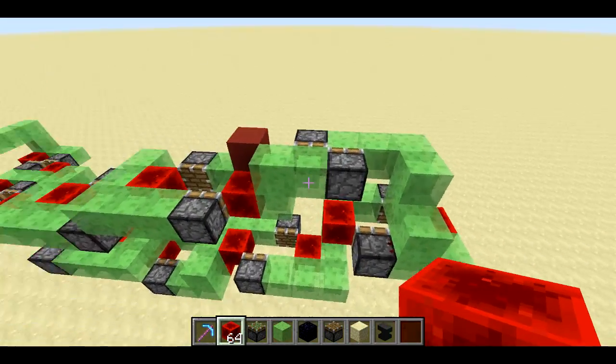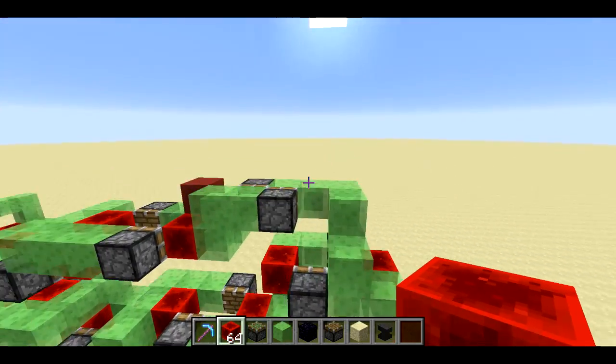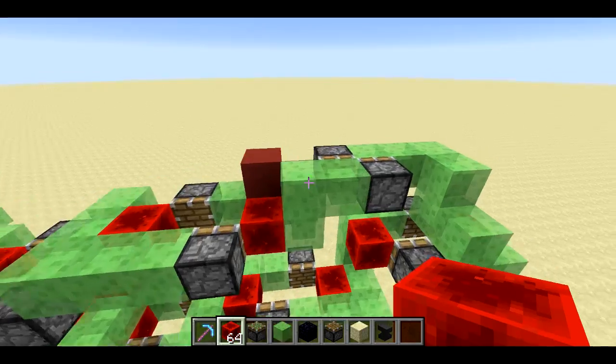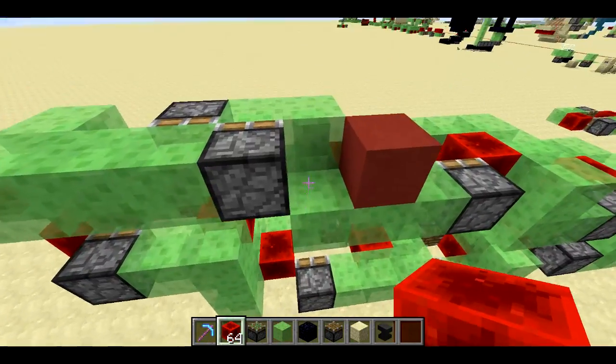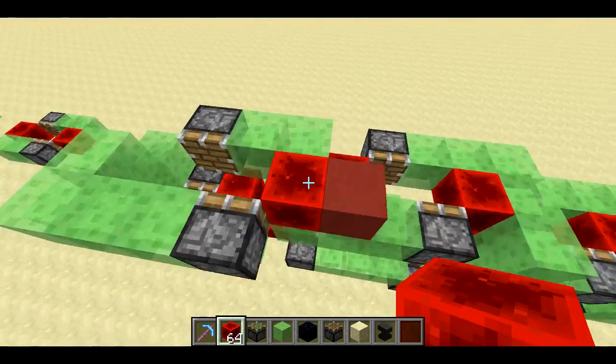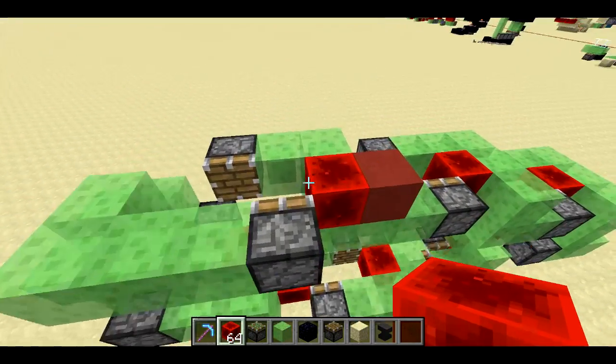Now I'm sure other people have built slime block flying machines that could go two directions — I've seen some other ones. I'm not really sure what the state of the art is. It's possible somebody's already done something like this that's much more compact, but I basically wanted to give it a shot and see what I could do without looking at anyone else's designs.